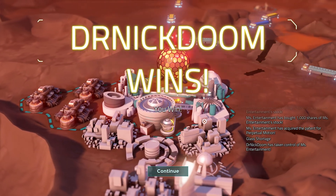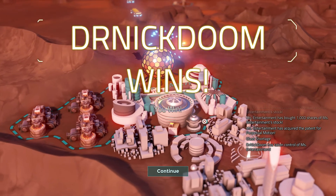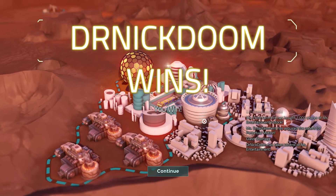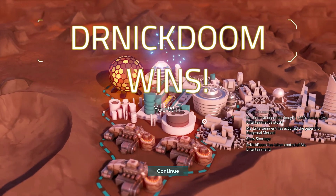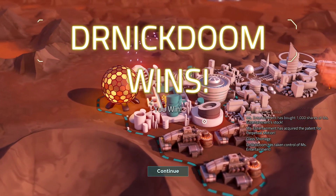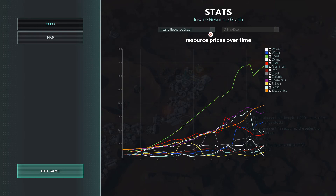So in skirmish mode against AIs I'm good — I seem okay at least. In the campaign on the same difficulty level I don't do that well. I had 600k in food. Food continued to climb really high. Then again, they kept sabotaging my food production. If I was the only one producing a lot of it and there wasn't a lot of water tiles out there — I was the only one with slant drilling — so water price was probably going to go a bit high. Stock price over time — can you tell when I started buying people out? Insane resource graph. Food had dropped — I think that's when I did my first major sell-off.